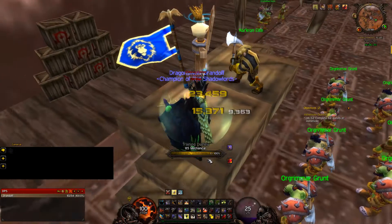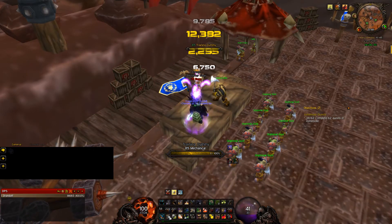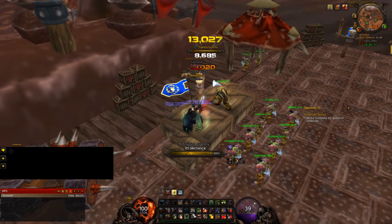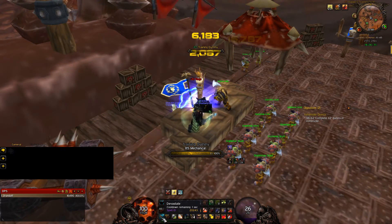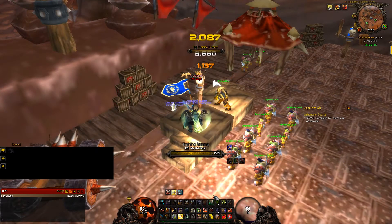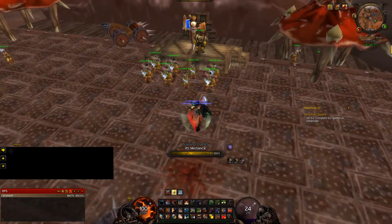For single target: pop your shout and Berserker Rage, jump in with Charge. I use Taunt to start, then Heroic Strike, Dragon's Roar, Revenge, and then stack up your Devastate to three — gives you a good amount of aggro and makes people able to do more DPS. Instead of Cleave, use Heroic Strike. Use Revenge all the time, remember to keep up Devastate stacks, and keep Shield Slam on cooldown. If you're really missing rage, jump out with Heroic Leap and charge in again.